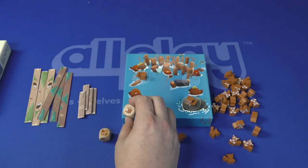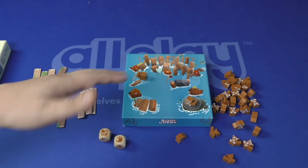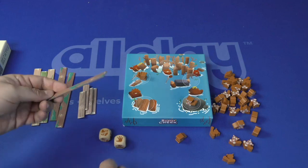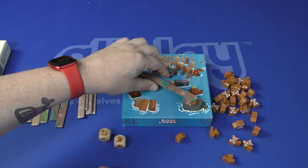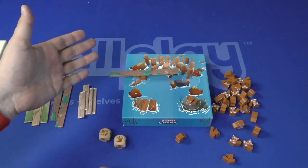The other die is going to tell you how to do it. This one says I need to place them with my non-dominant hand, so for me that would be my left hand. When you place logs, you can place them in any order you want. Logs always must be on top of one beaver — so that would be fine. You know, if I could balance it on this, that would be fine.